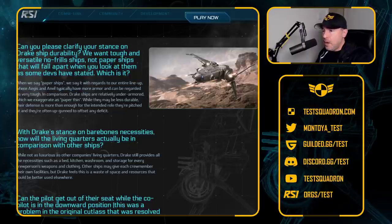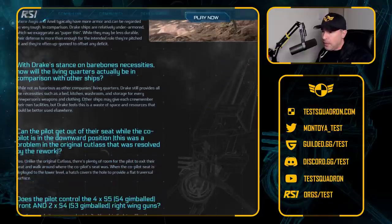Drake ships are known for their offensive capability, not so much for the defensive. Shields and armor won't be the greatest, but they make up for it with more firepower. The devs answer: when we say paper ships, we say it in regards to the entire lineup where Aegis and Anvil typically have more armor and can be regarded as very tough. In comparison, Drake ships are relatively under-armored, which we exaggerate as paper thin. While they may be less durable, their defense is more than enough for the intended role. So with six front-facing guns, this thing will be quite the ship to deal with in combat.